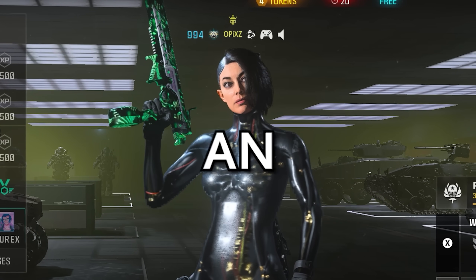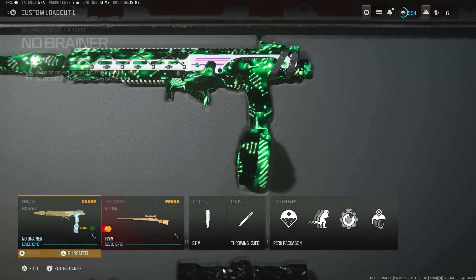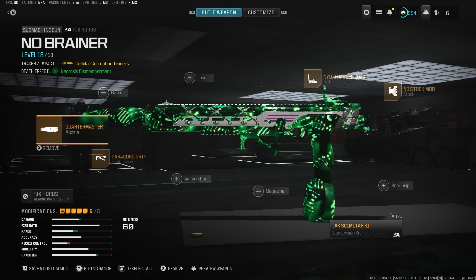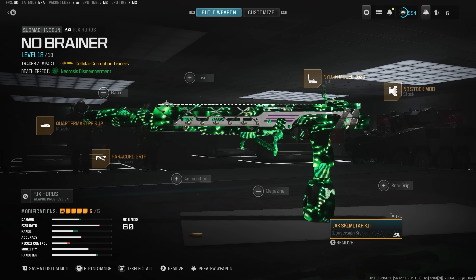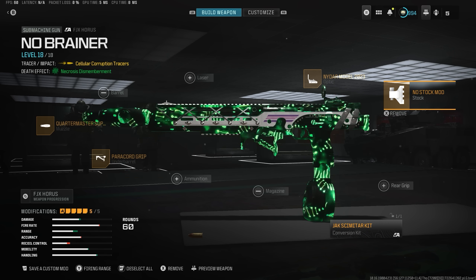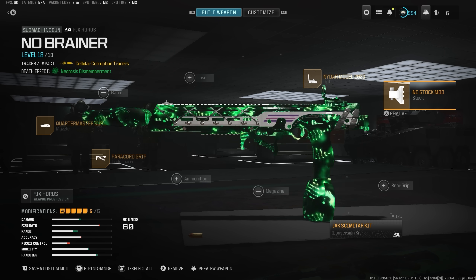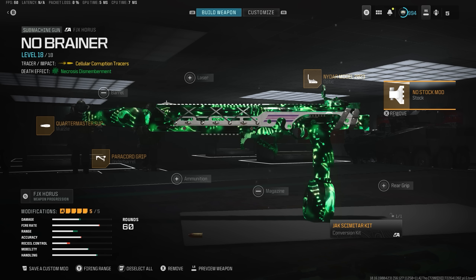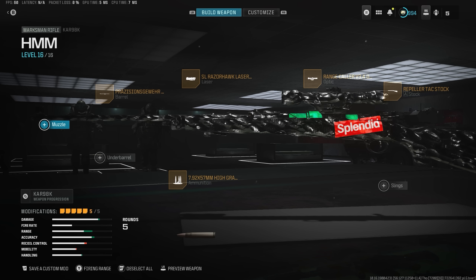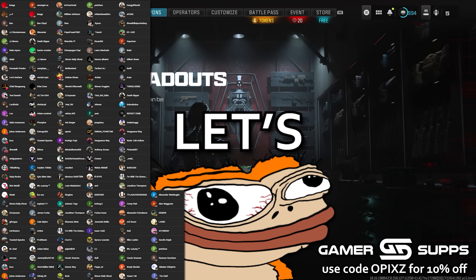Hey, what's up boys, today we have an absolute no-brainer of a setup — the Skimmeter kit, just another conversion kit. We're only playing conversion kits lately. I had to try it out because every time I pick it up in ground loot I'm frying. At some point they buffed the Skimmeter kit, so with this setup combined with the Quartermaster and the Paracord Grip, you can run the no stock attachment and still have pretty much no recoil at all. It's super strong — doesn't have the best movement but super good. We were running this with the Kar98 and got some really good games today. Hope you boys enjoy, love you, let's do this.